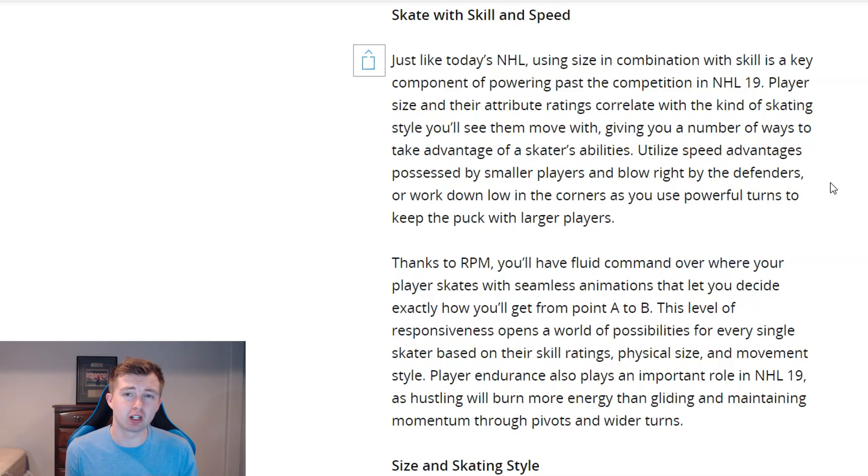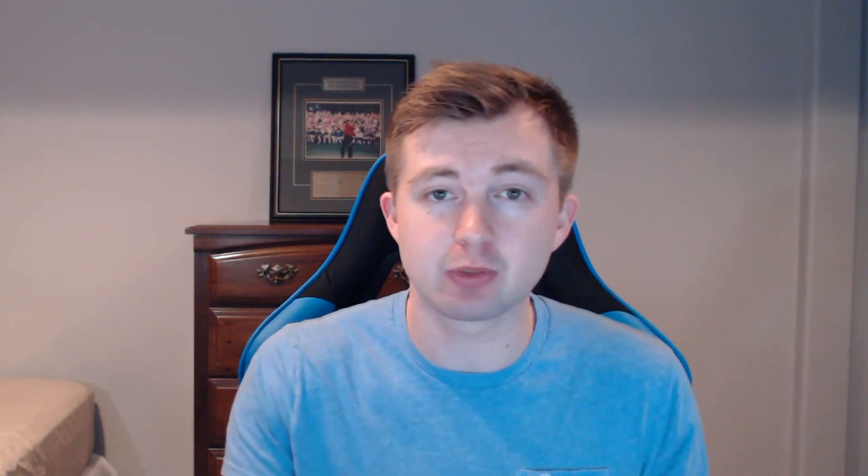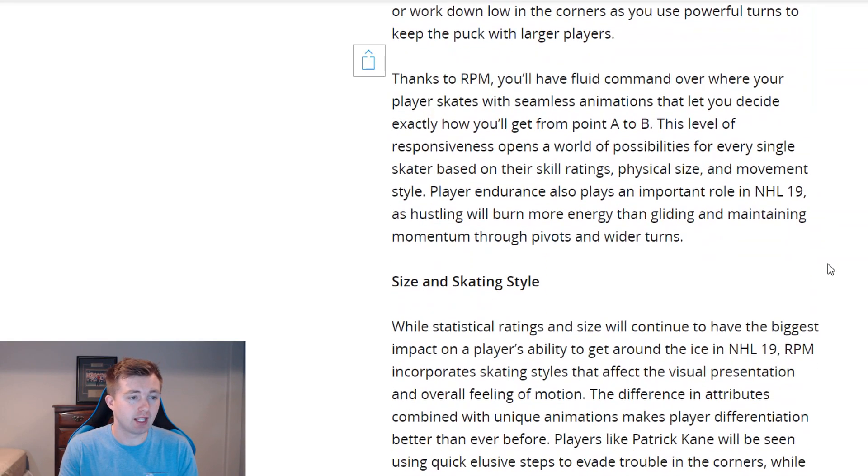With this trailer I also included an article talking about it a bit more. It mentions how smaller players are just naturally faster, so a lot of times they can just blow by bigger defenders. But the bigger defenders are more powerful, so they'll have stronger turns in the corners — where a smaller player might get nudged and fall over, the bigger player can actually keep their balance better. It uses real-life physics along with all the new skating mechanics. It also mentions how endurance is now a much bigger factor.